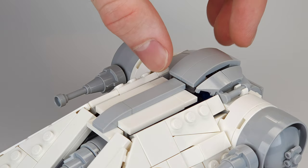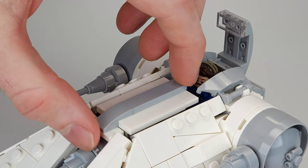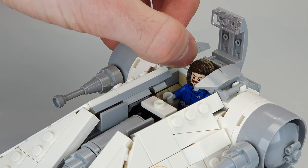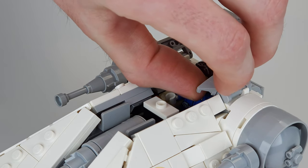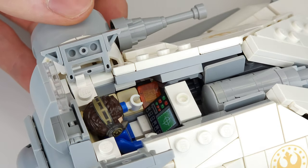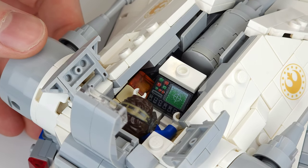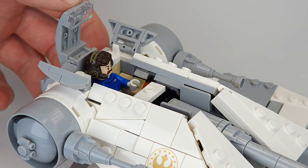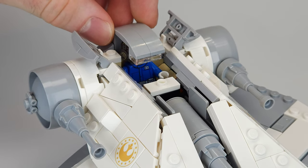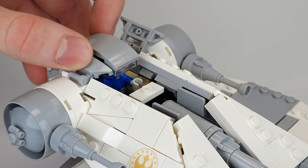Up here is where the tank gunner sits. You can remove this panel right here and open the hatches to get better access. He's got it pretty comfy in there, and he also has electronic targeting controls and all that stuff. But he can also aim right through the periscope right here in case the electronics fail.